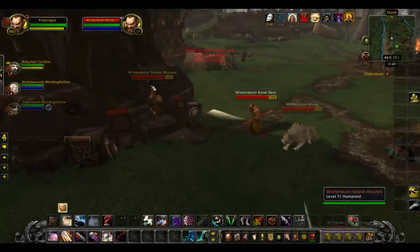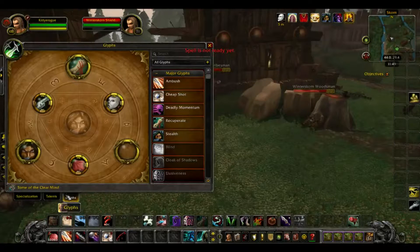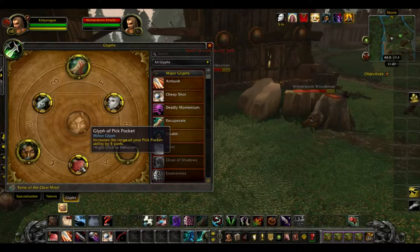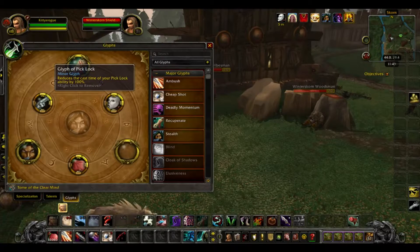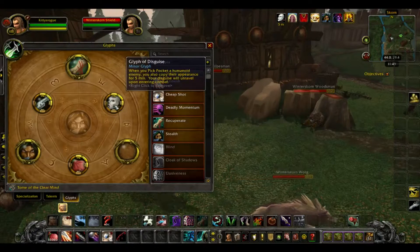I am doing this as Subtlety — it's pretty fast as Sub. I'm also using the Pickpocket glyph to increase the range, the Lockpick glyph to make it an instant lockpick, and the Disguise glyph.